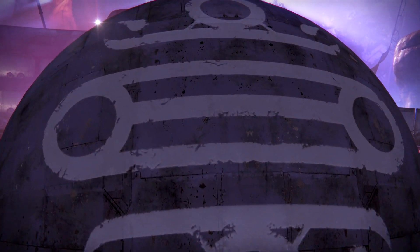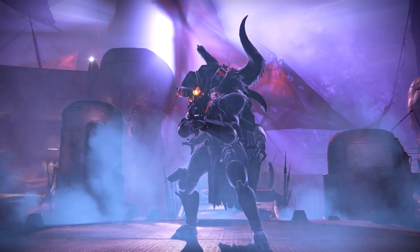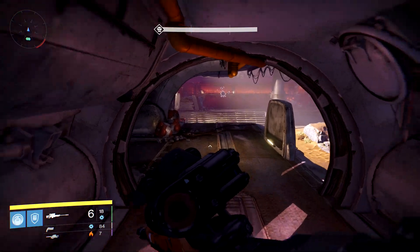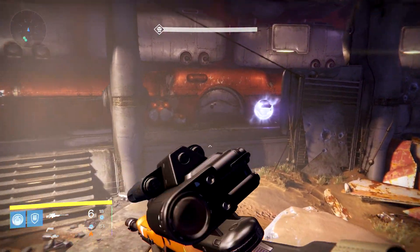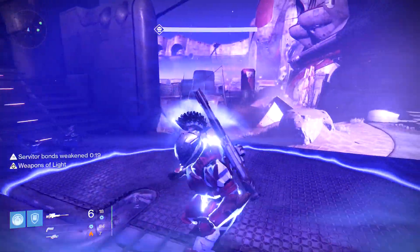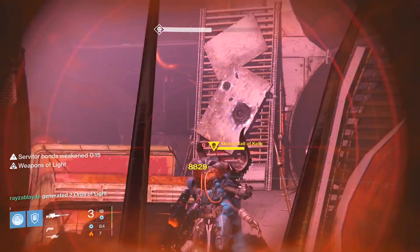We'll run out through the cutscene and head over to the normal place where we'll place a Titan Bubble with Weapons of Light. We should get about 7,000 to 10,000 damage a shot. We'll take out a Servitor with an Arc Rocket. Bubble's up, and all you've got to do is sit here and spam shoot.